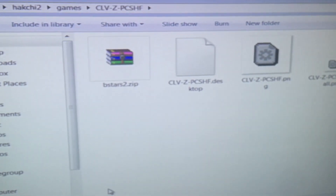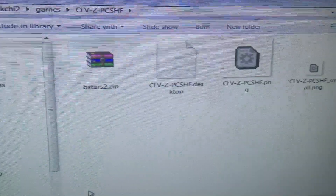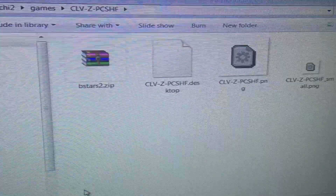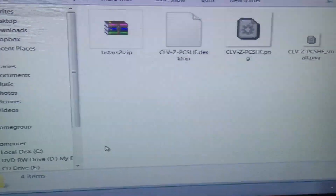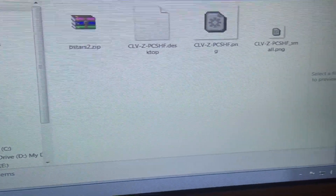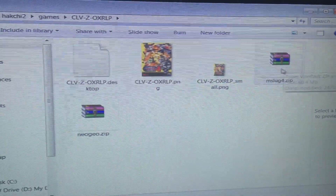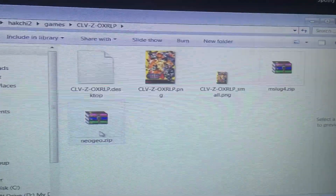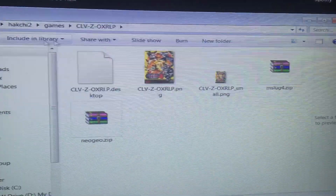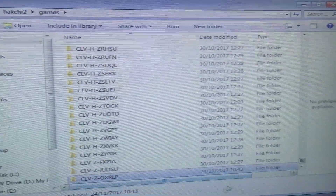This is Baseball Stars 2 — a ROM that my friend has used on his mini NES, so I know the ROM is fine because it works. I've also got Metal Slug, and I've got the Neo Geo BIOS in with the game, saved in Hackchi with all the other games, so I think I've done that correctly.